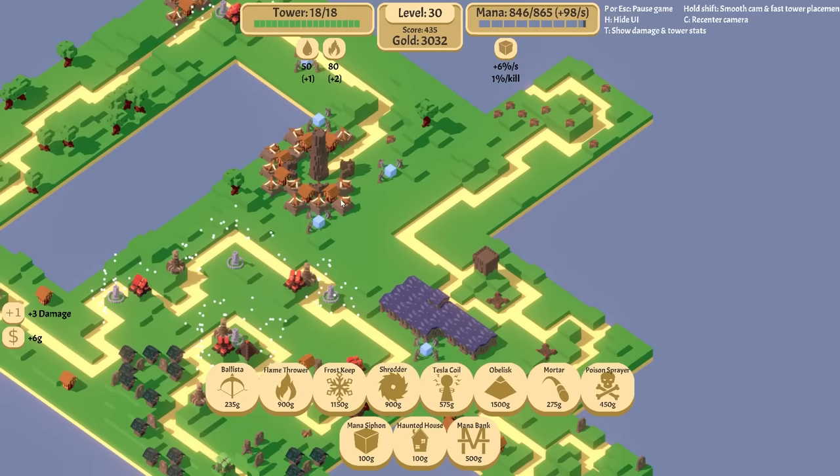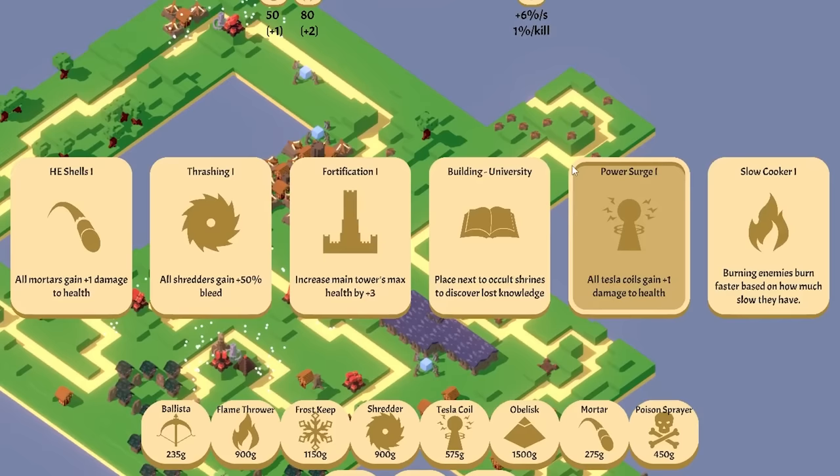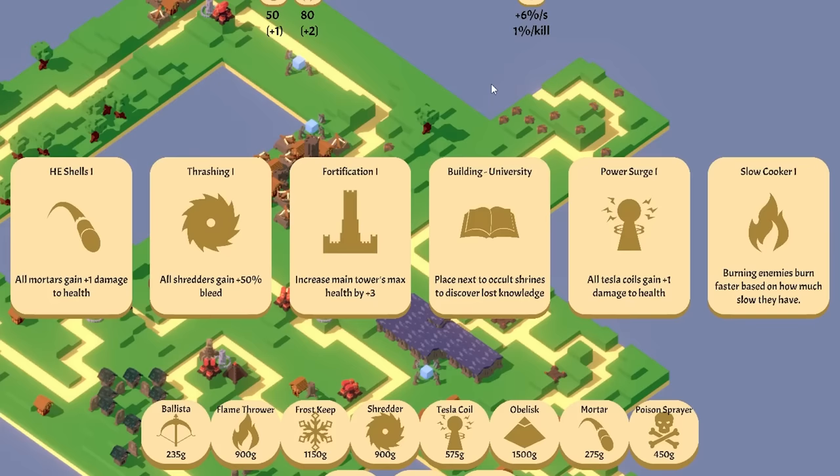You guys do reach over here just barely — so that's fine. We got one more mana siphon we can put down. Like, I want to build out this way but I don't know if it's worth it. Power surge. Slow cooker. More bleed. Burning enemies which burn faster. We are slowing so they're gonna burn.